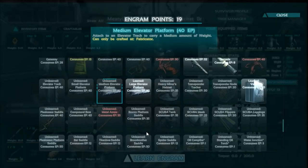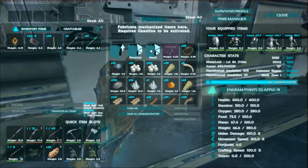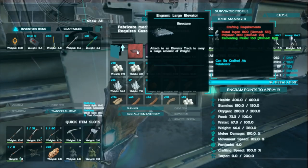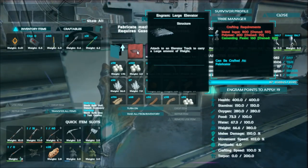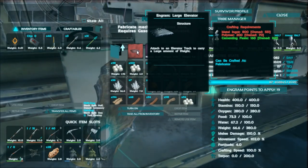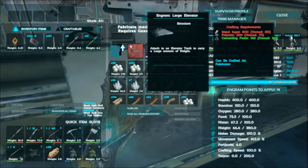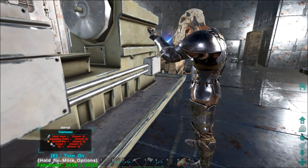So the crafting costs: the small elevator is 200 ingots, 50 polymer, and 40 paste. The medium is 400 ingots, 100 polymer, and 80 paste. The large is 800 ingots, 200 polymer, and 160 paste. But if you're doing two stories you need about four elevator tracks, and each track is 140 ingots, 35 polymer, 25 paste, and 20 electronics.